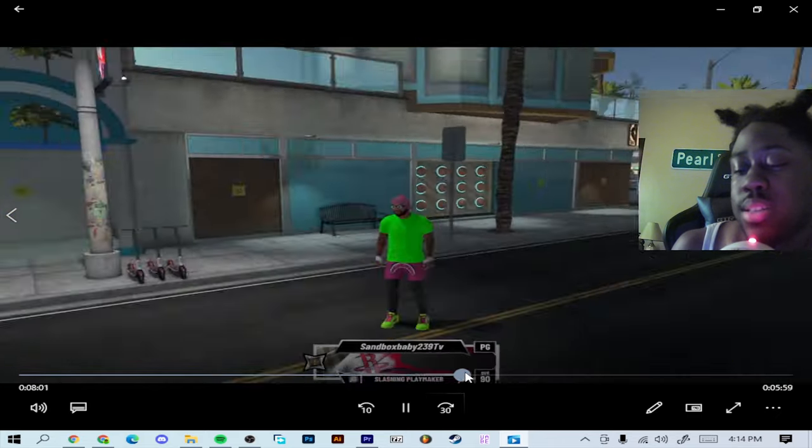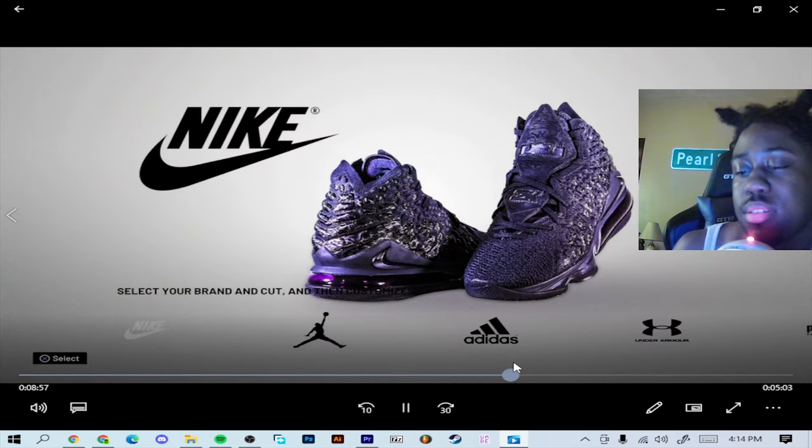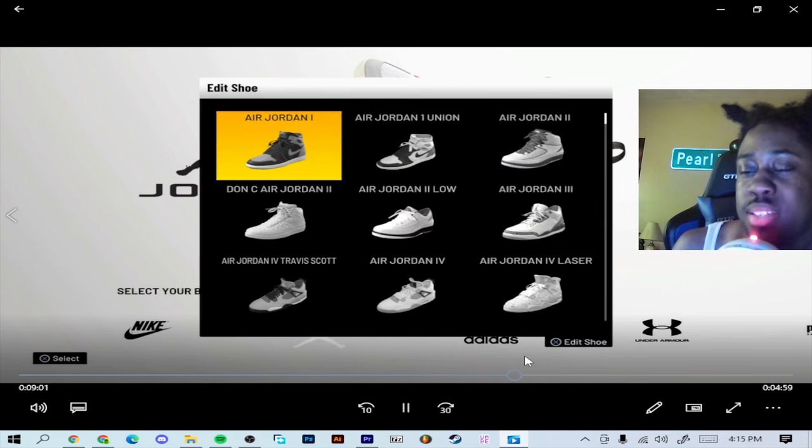Alright, here's the glitch part. When you get outside, you just go back to the main menu, then go right back into the shoe creator.